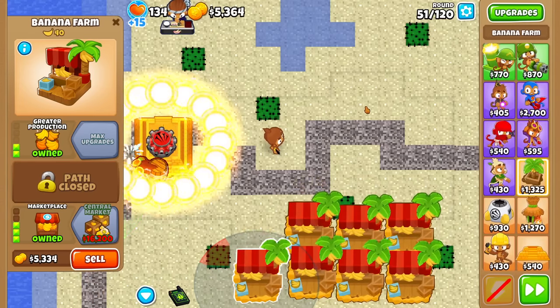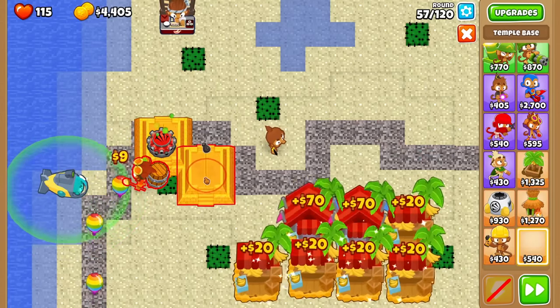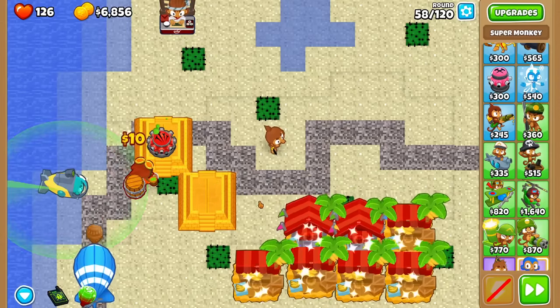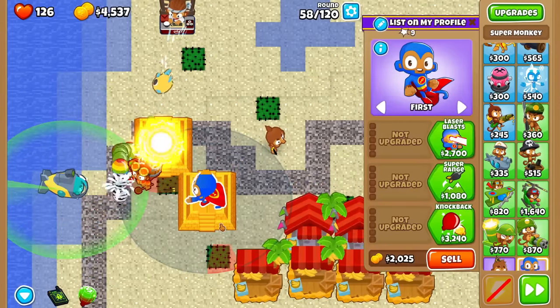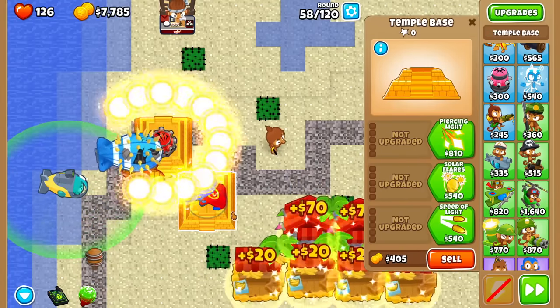Let's build a second Temple Base and decide what tower to place on it. We're starting to leak a couple bloons, so let's go for it — new base over here. I haven't decided what tower I want yet, but how about a low-tier Super Monkey? Anything with low damage per hit and high attack speed works great with the explosion proc.